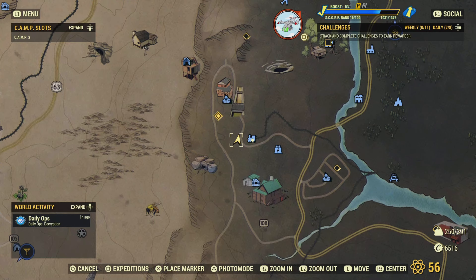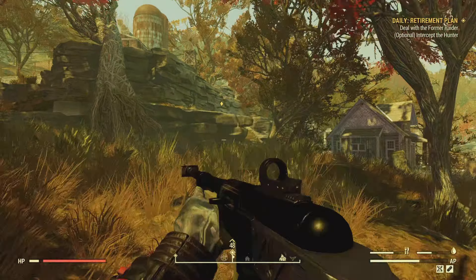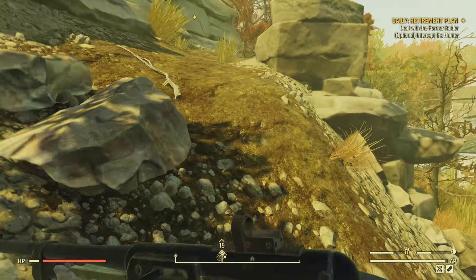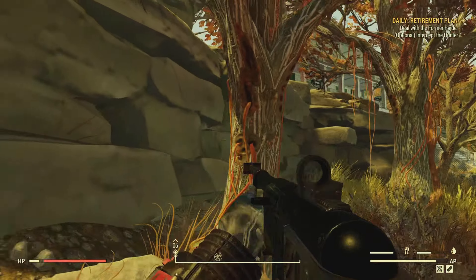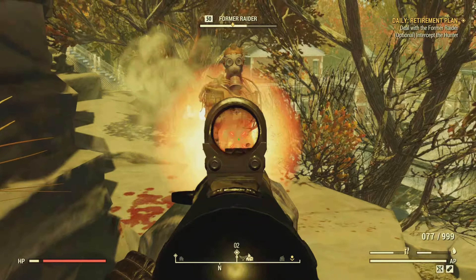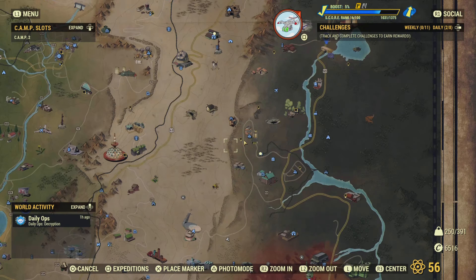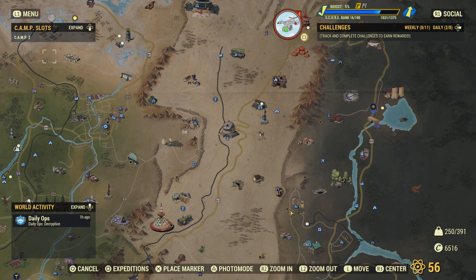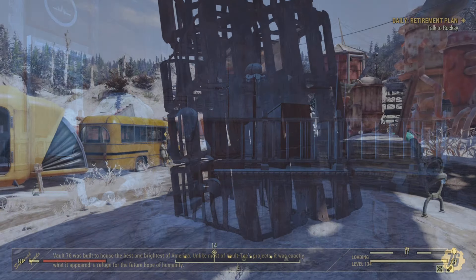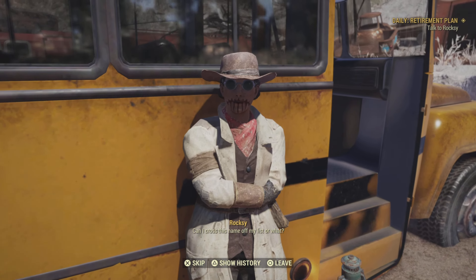After you spawn in, go to the waypoint and you will find a former Raider. He won't attack you — just go ahead and kill him. See right here you can't lock onto him; you just kill him right there. It completes and tells you to go talk back to Roxy. So we're going to go back to the crater and then we will talk to her.